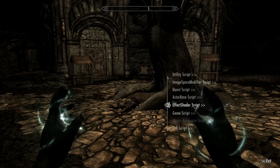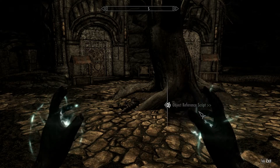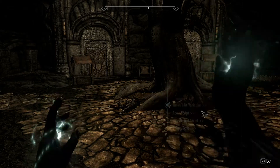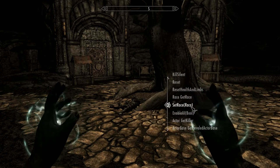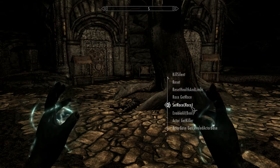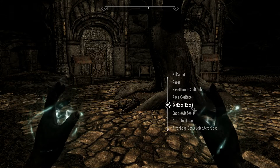So if I go down to — it could be under object reference — no, it's under actor. So we go to actor script and I scroll down, you will see set race.